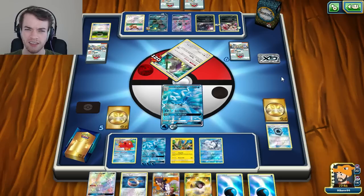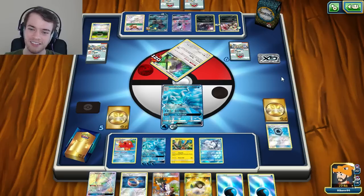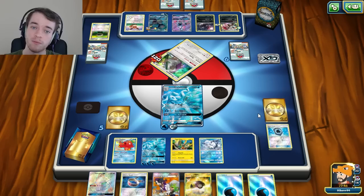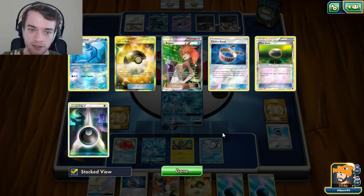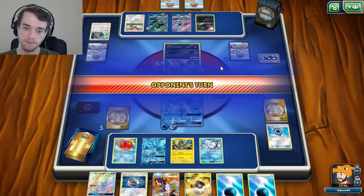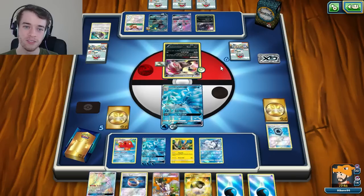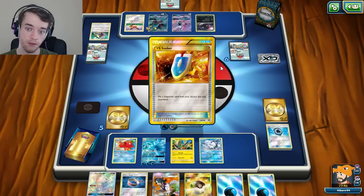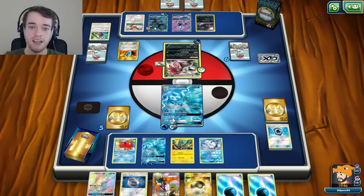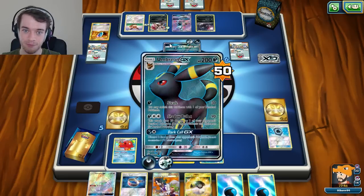He's going in - I'm standing a little scared right now. If he does hit my Alolan Ninetales here I could just Ice Path. Let's say he does 90 to Alolan Ninetales - we're up to 130, that's not enough for a knockout unfortunately. I should have left the Choice Band on him because then he wouldn't have touched my Alolan Ninetales. He did 80, so 120 total. Let's evolve him. Let's see what he does - if I Escape Rope I can Ice Path anything and do a lot of damage.